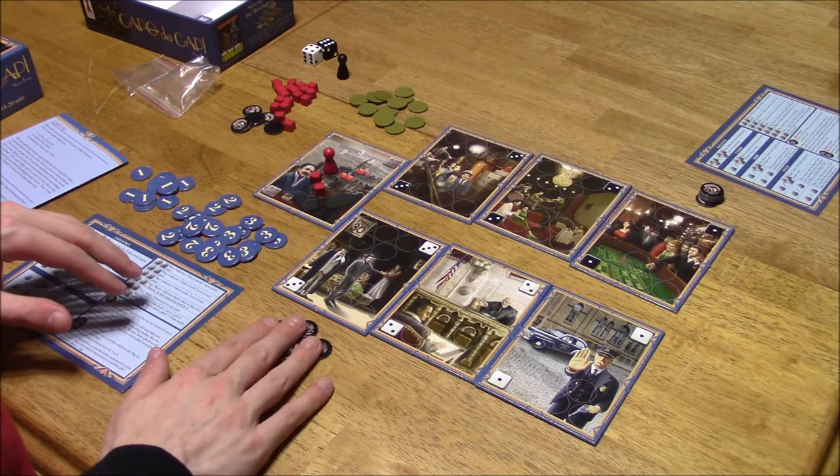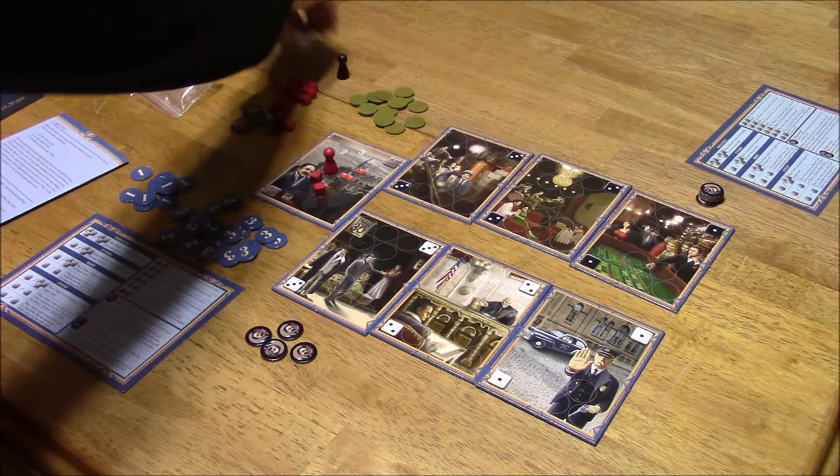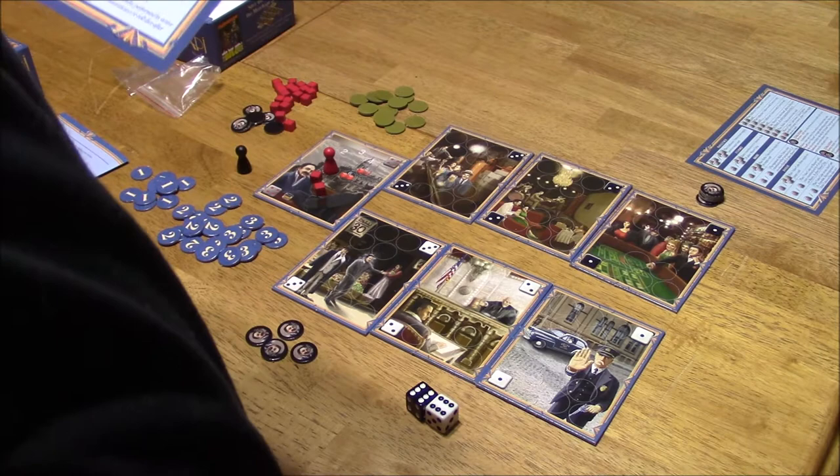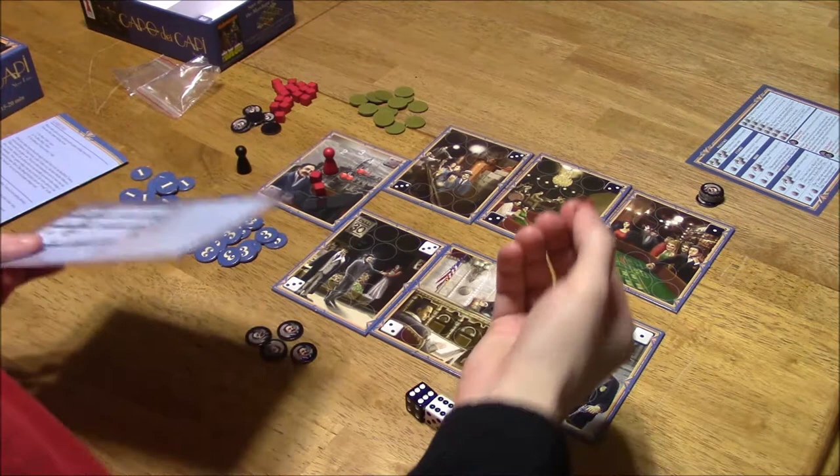I'll go first because I have less mayor tokens. He starts with five, I start with four, and that means that I go first. This is a push-your-luck game. I just rolled two sixes — already I've got the Hitman After Man. Two sixes means move a value cube from one area card to another; if none available, place one from the supply onto any card. So I can put this onto any card I want to.